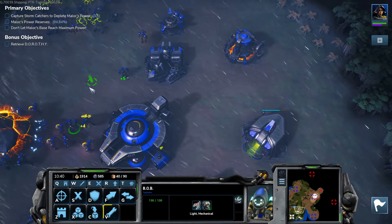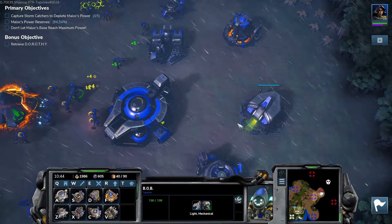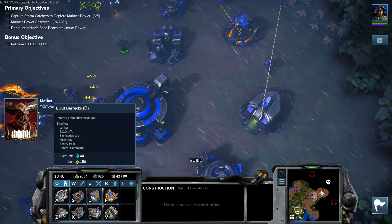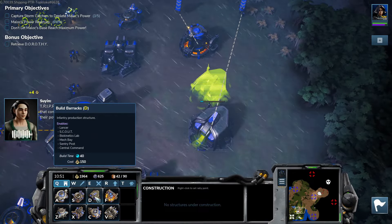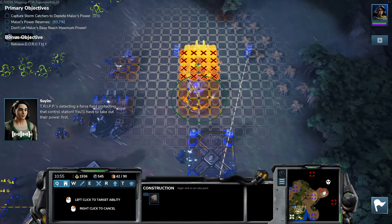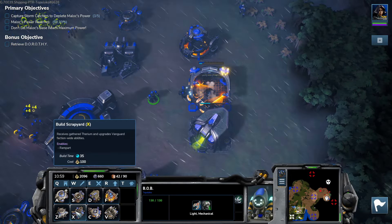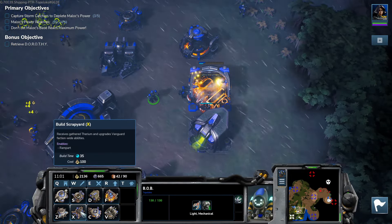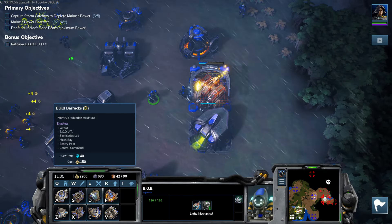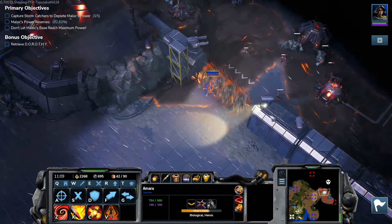I feel like I don't have enough production. Another barracks. Trips detecting a force field protecting that control station — you'll have to take out their power first. Let's build a sentry post. Infantry production. Our forces are under attack. This should be good.